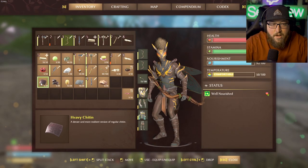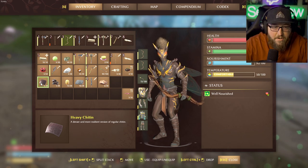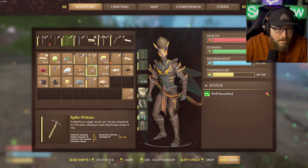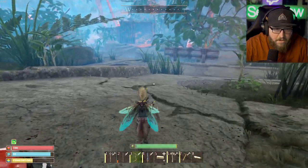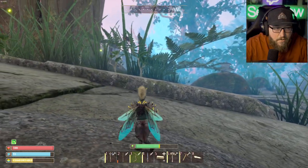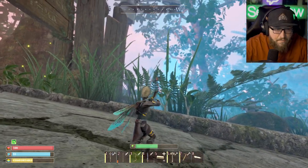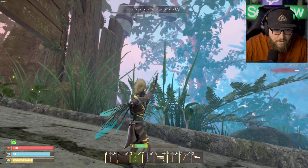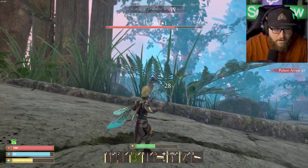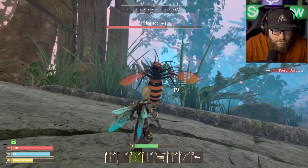You need heavy chitin to craft your next tier weapons, as well as the spike axe and other weapons we can get down here. I'm going to take you guys down here and show you what I found last night. We are going to try and take out this hornet real quick. I've got some poison arrows locked in, ready to go. Let's go ahead and get him with the early crit there — see how much damage we can do before he even gets here.